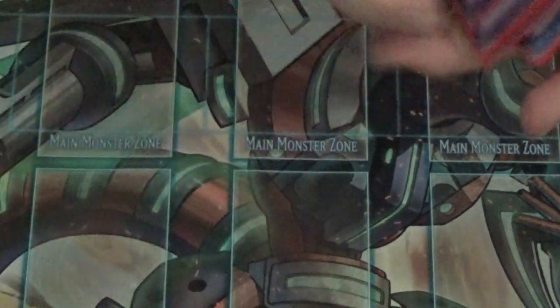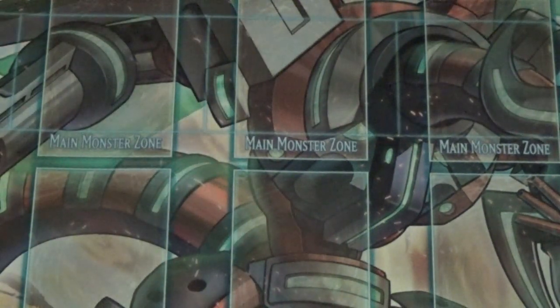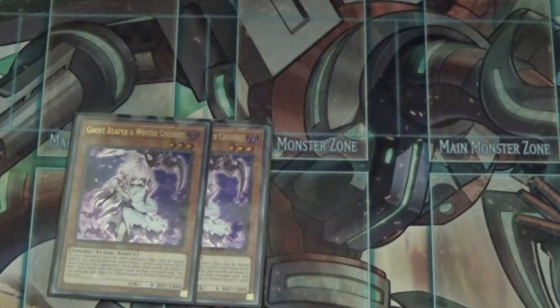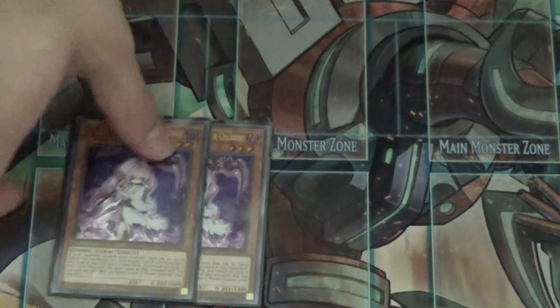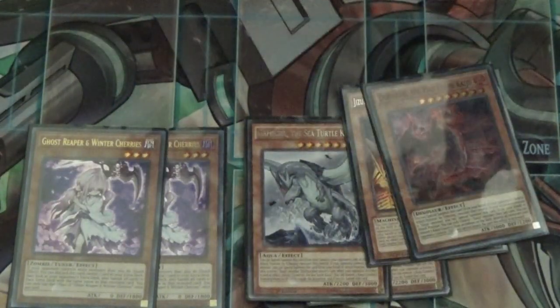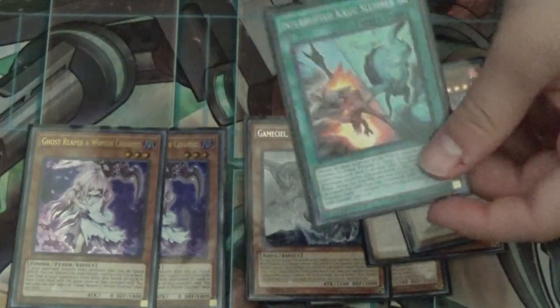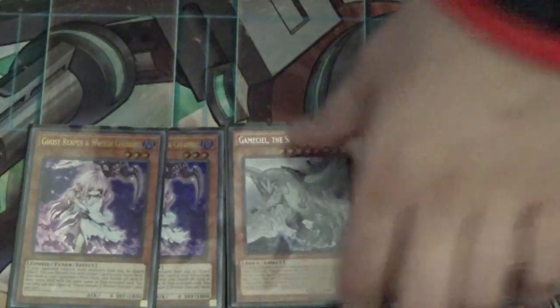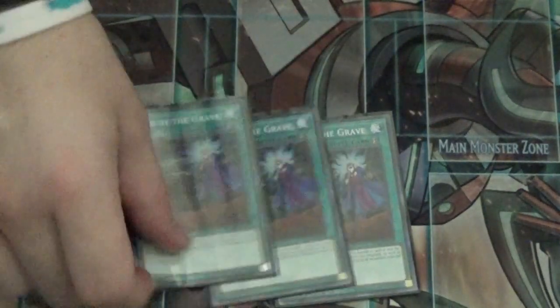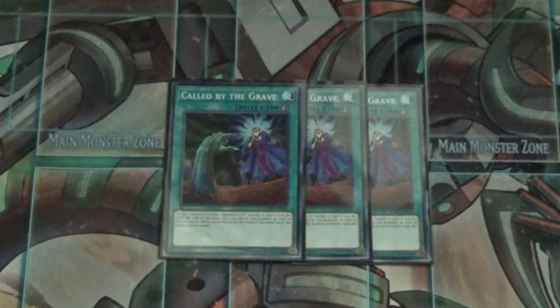For the side deck, I mostly side to go first since a lot of people make me go first. Two Cherries — great card, knocks out mirror matches, hits link monsters, prevents extra links. A small Kaiju engine: two Gamaciels, one Jizukiru, one Dog Bark, and one Interrupted Kaiju Slumber, good against Nightmares and extra linking. Three Called by the Grave — good against hand traps and Gouki.